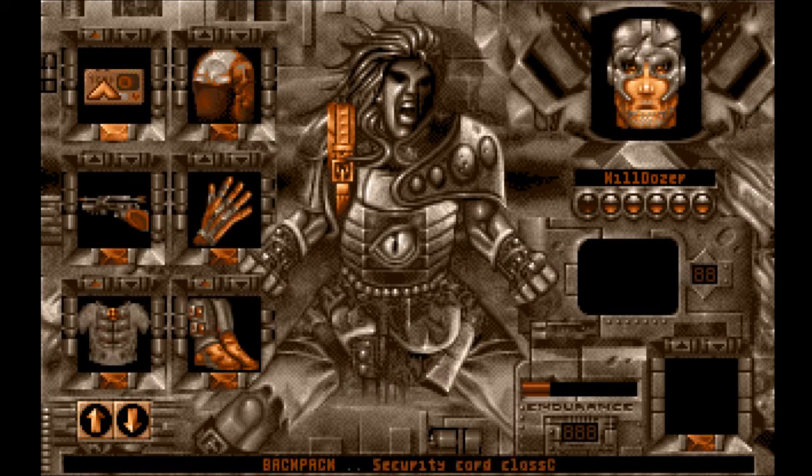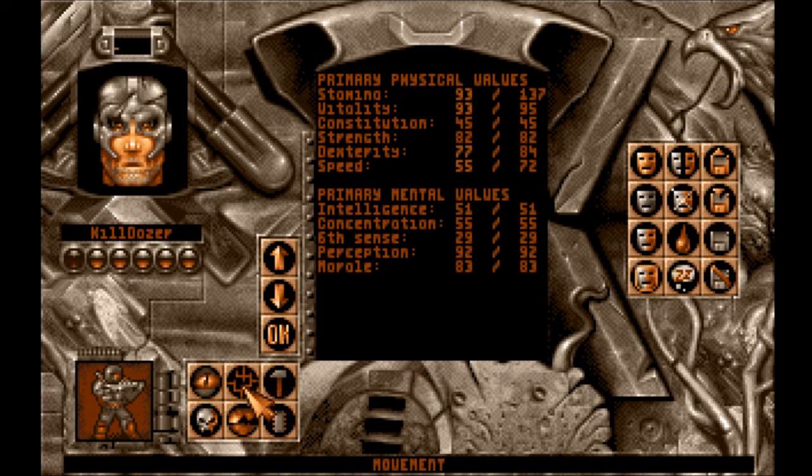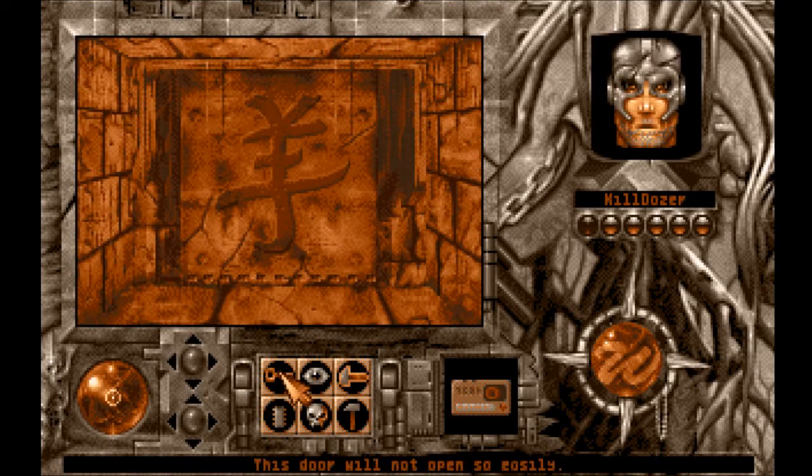I don't know what I'm doing here. Security Card Class C. Now if you just hit open, it won't work. You gotta use the item. This is... use the item. I don't know what that's supposed to be, because it looks like this hammer, but on its side. An outline.